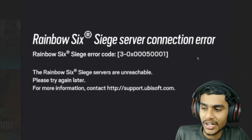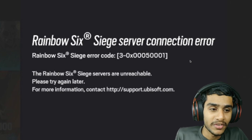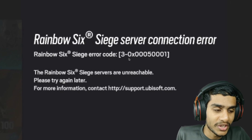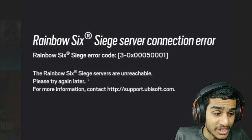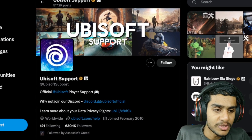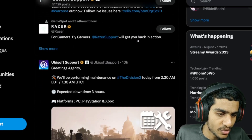Hey, what's going on guys, this is Kedar here. I was trying to play Rainbow Six Siege but I'm getting a server connection error — the error code is 3-0x0005001, Rainbow Six Siege servers are unreachable. Let's check out the Ubisoft support Twitter official page for the latest update.